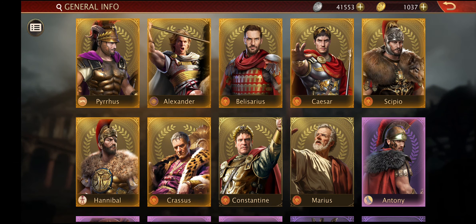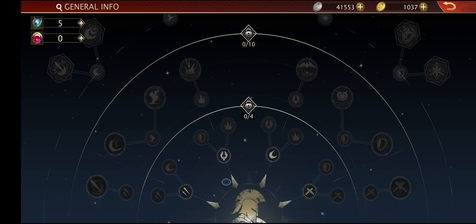In the general tab you can see this new option. I have five blessing points. The blue one is blessing points and the pink one is faith stones.